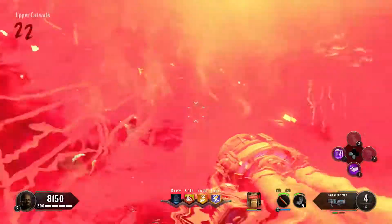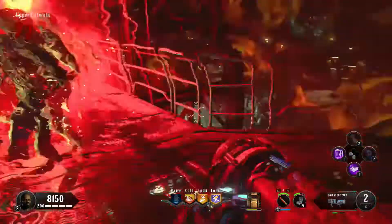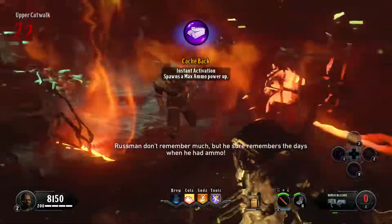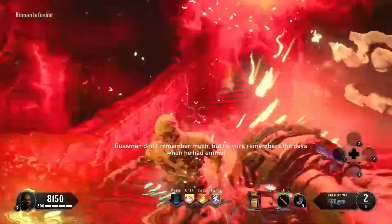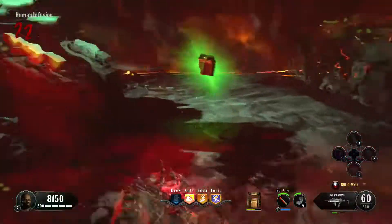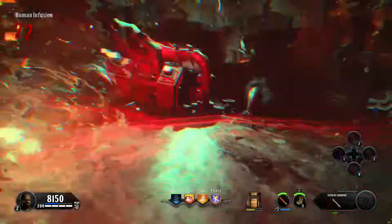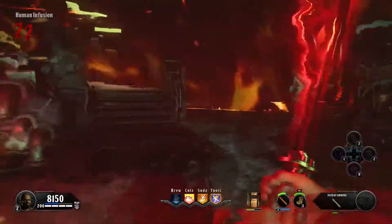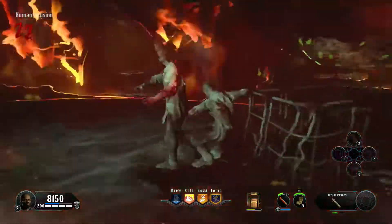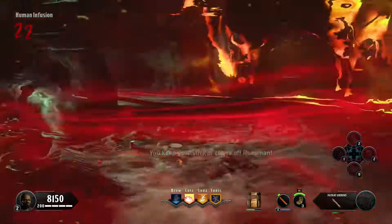You're getting pretty close to the end of the boss fight. I pull out a max ammo gobble gum here because I'm nearly out on my Thunder Gun — though there's actually a max ammo already down here, so get it either way. This is where I spam the Thunder Gun. The dome will be in the human infusion area and it's going to start getting smaller and smaller.